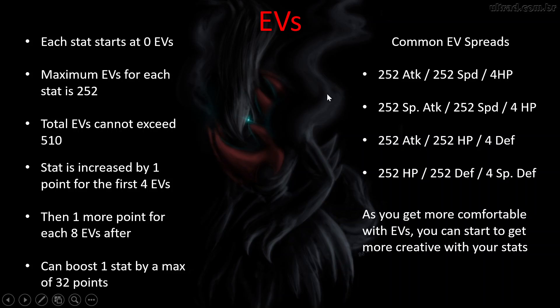The key is figuring out how to get the most out of each Pokémon — what you're expecting them to accomplish on your team. If they're a support Pokémon that needs to stay on the field a long time, invest in defense. If they need to be fast and powerful to attack first and deal a ton of damage, do something like those first two spreads. Start by maxing out two EVs, and as you get more comfortable, play around with the spreads more.